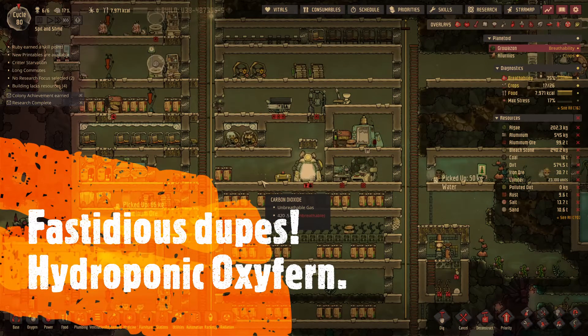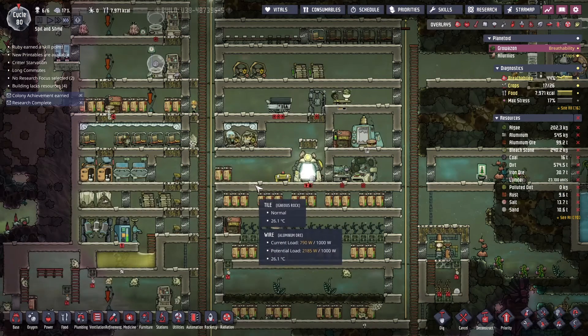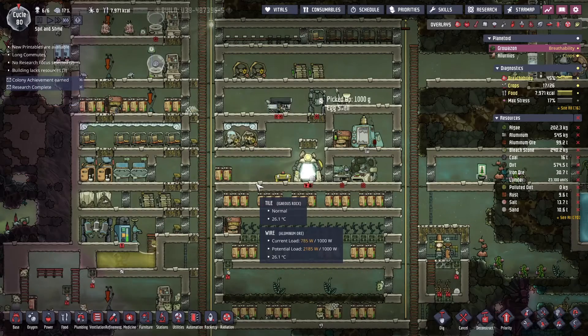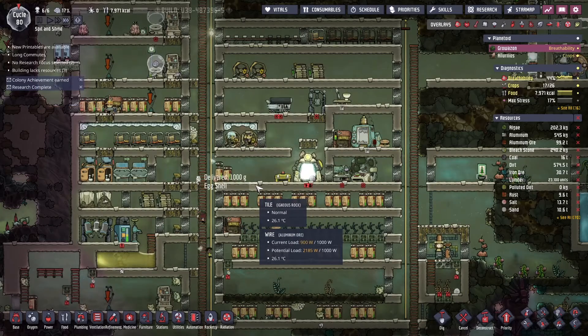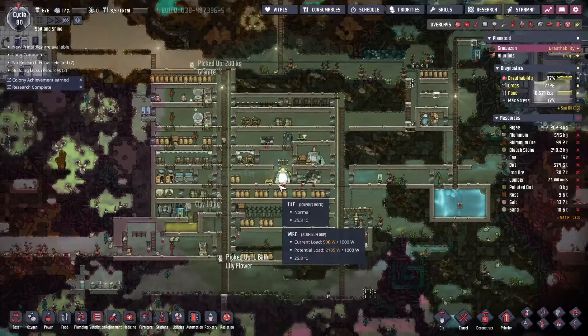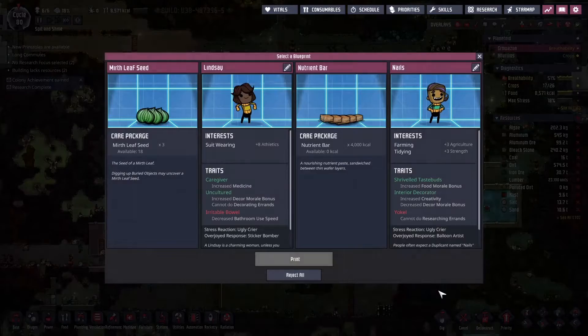Hello and welcome back. This is NomNom and we are once again in Oxygen Not Included. We are on cycle 80 of this spit and shine base for the buff and polish update. We have a few projects going on and we have a printing pod that needs some attention. I finally got my audio issues nailed down and I remembered to use my quiet mouse today.